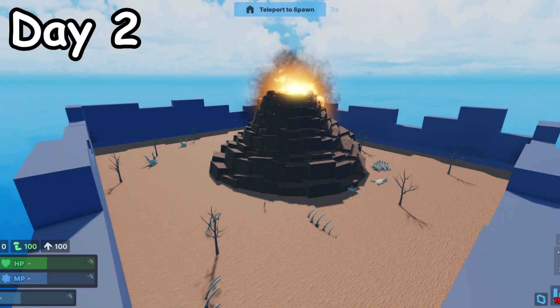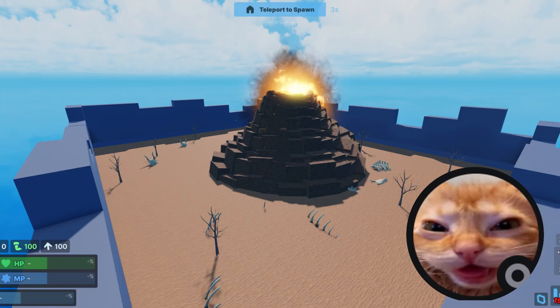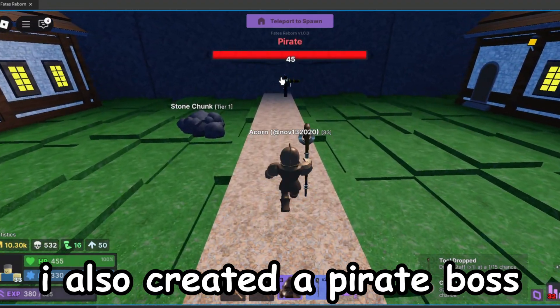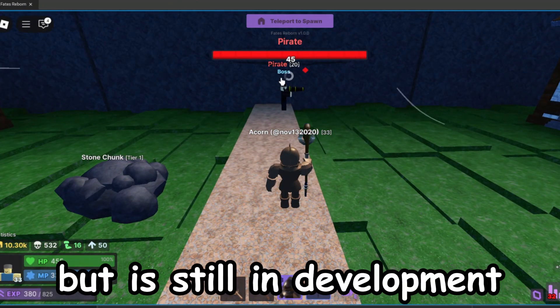On day two, my friend Nasty Usha joined the project. He was able to make the volcano island and this icy island. I also created a pirate boss, which is currently not finished but is still in development.